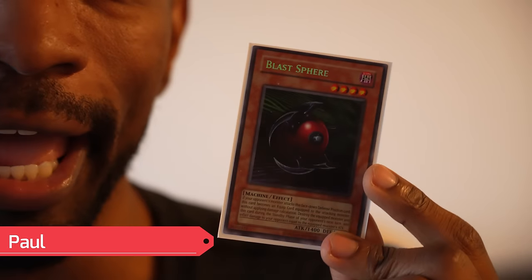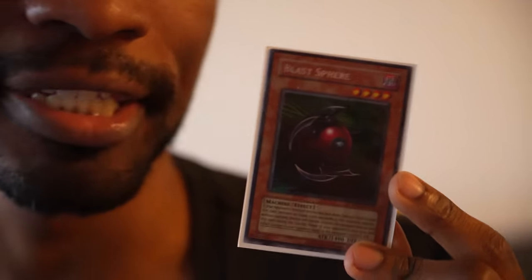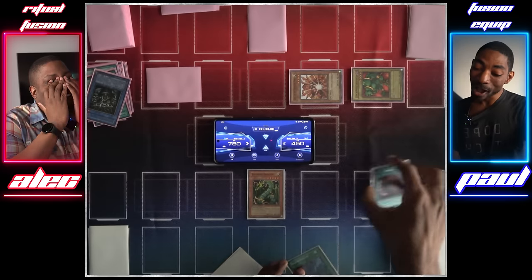The newest addition to my deck is Blast Sphere — and this card had Alec almost dead to rights. I love it. If they attack it, it gets equipped and the monster's going to die in the next standby phase. That could be game if it's a strong monster. I'm planning on using this to deal with things like Relinquished, Twin-Headed Thunder Dragon, Summon Skulls — anything that's strong and a threat. And because it's set face down, it's really tough to anticipate.